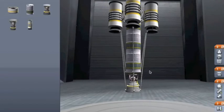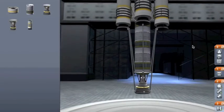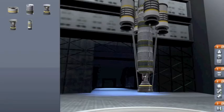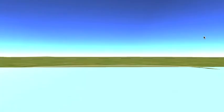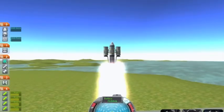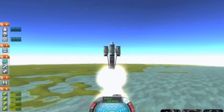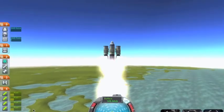This is how to get into orbit. Three fuel cells or whatever - I'll just show you. Get a good look at that. Hit T so it goes straight up, then hit space. These go off and you go straight up.